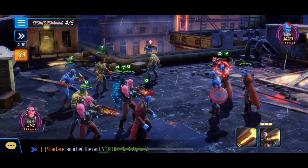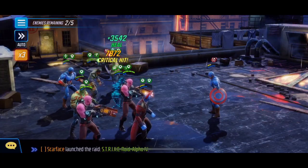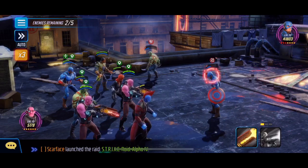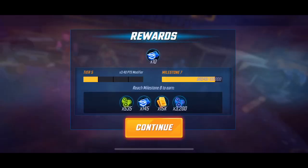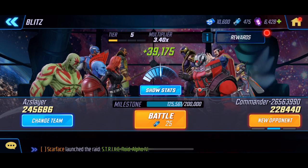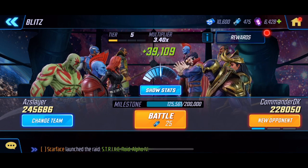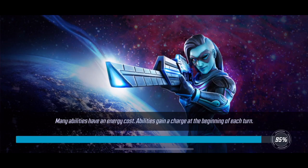Now we're at 3.4 — I think I'm going to start playing manually now. I'm picking out a team. At a 3.4 multiplier that's not bad.